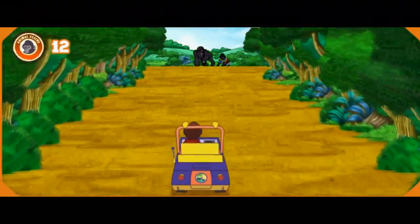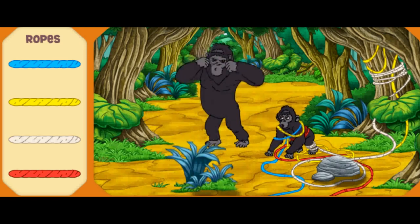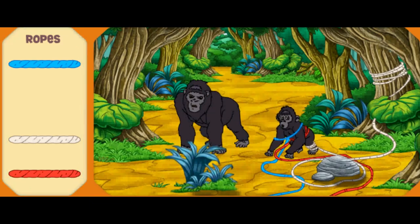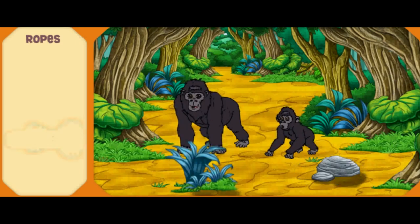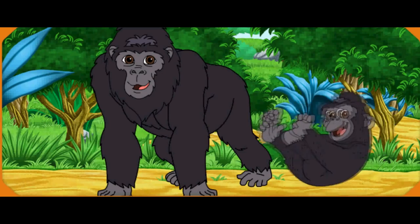Fantástico! I see Baby and Daddy Gorilla — let's go help them! Baby Gorilla is caught in the ropes, and Daddy Gorilla is worried — that must be why he's acting so fierce! We need to help the gorillas. Let's clear away the ropes to help Baby Gorilla. First, click the rope that's yellow — Amarillo! Excelente! Now click the rope that's blue — Azul! Perfecto! Now click the rope that's red — Rojo! Yeah! Which rope is tied to Baby Gorilla's foot? Click it! Good work! Fantástico! We saved Baby Gorilla — Daddy Gorilla is so glad!